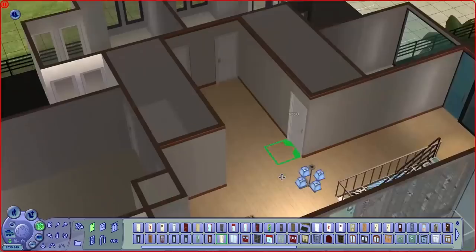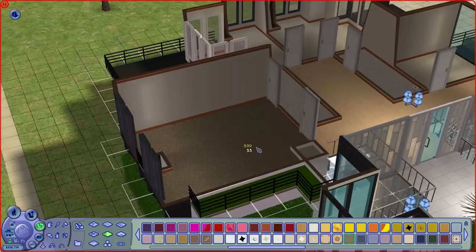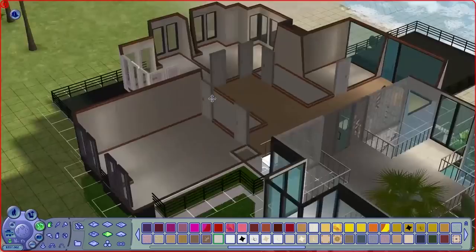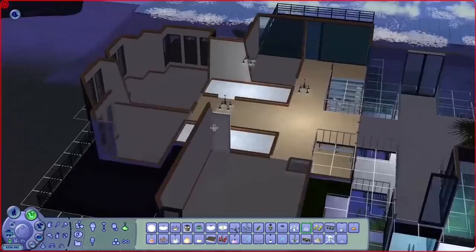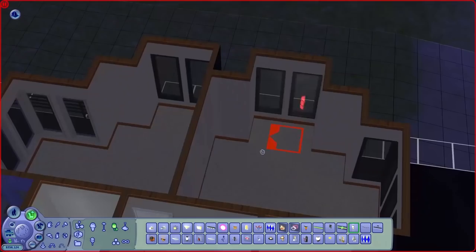Getting some wallpaper and flooring done upstairs — I usually just coat an entire section first and then go through and customize it bit by bit. Getting some lights upstairs and making sure it's all lit up nicely. I also have a test sim that actually owns the house at the moment — you can see them outside very briefly. I was testing a few things out with them, specifically the fridge, making sure that worked. So the master bedroom and little en suite are there.